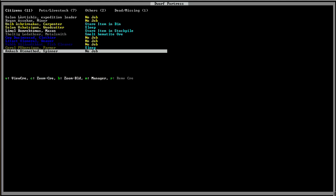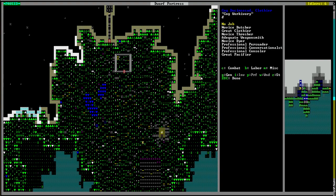Let's go look at their skills. This guy's a novice butcher, clothier, thresher, and weaponsmith — we'll have a second person able to do metalwork. Next one — not helpful, but he's an expert comedian, though. We have someone with fighting skills, although very minimal. And the last guy was a marksdwarf. We could set him up as a hunter, but we didn't bring any crossbows. This weaponsmith could smith some — you can make crossbows out of metal, though I generally tend to make them out of wood.